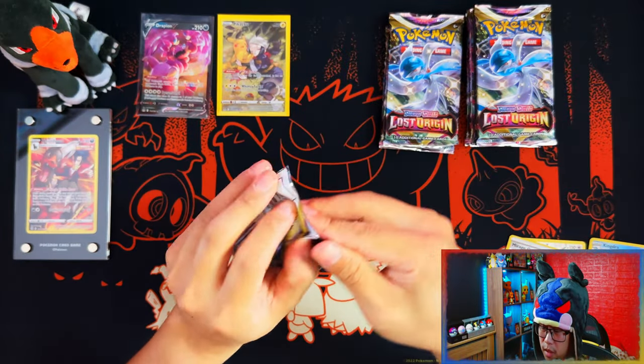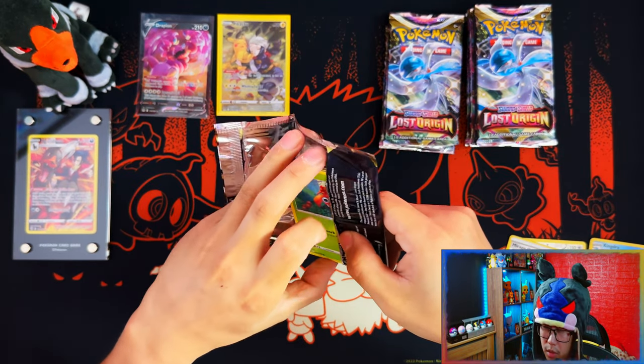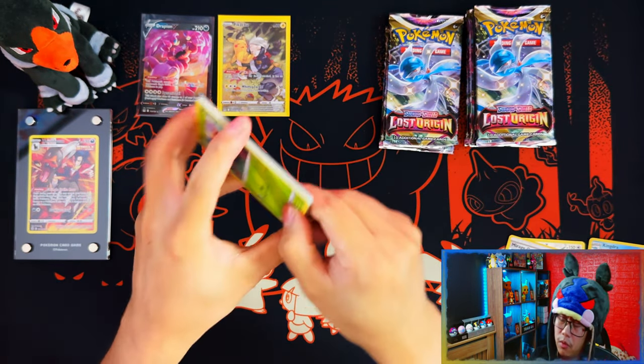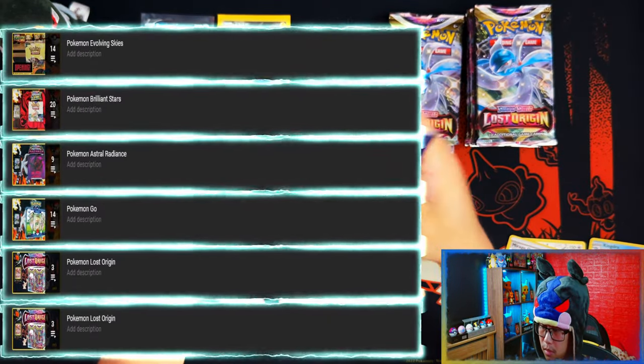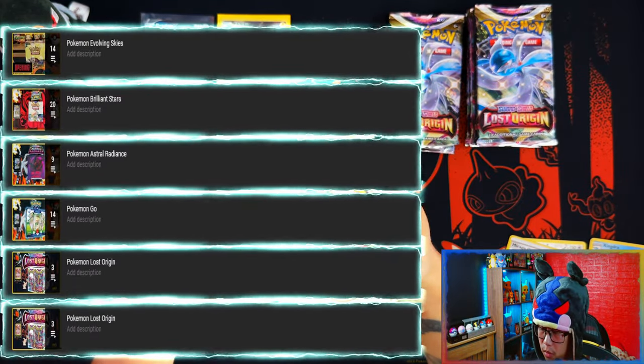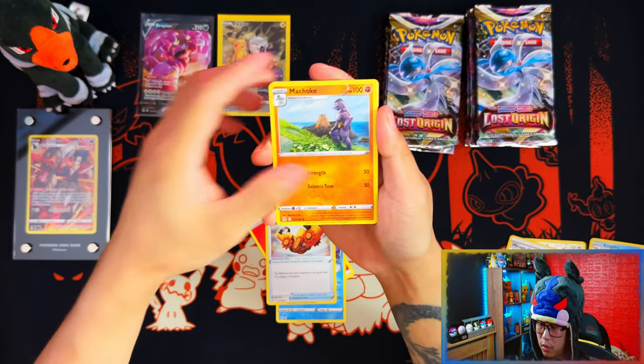Links and playlists will be in the description below for any of the products I've opened — not even just Lost Origin, but Brilliant Stars and Astral Radiance too. If you want to see the luck from those as well, all the links to the playlists will be in the description.